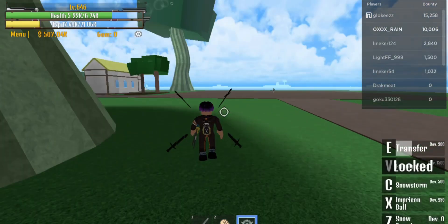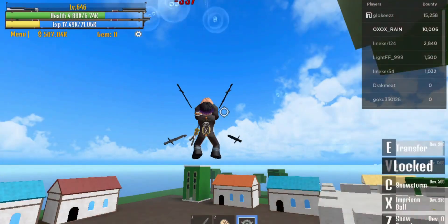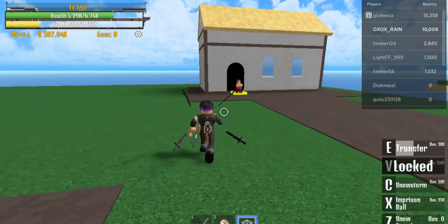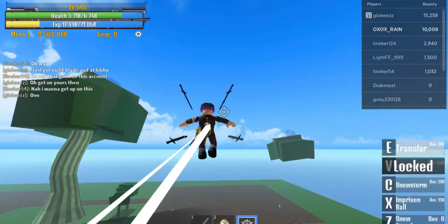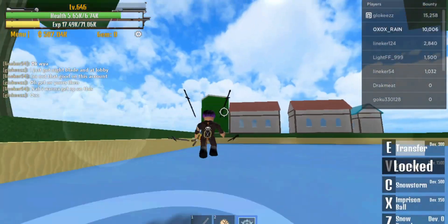I think this is Sabaody Park — the place where all the powers go before the New World. There's an NPC here. I don't know where she is exactly for Armament Haki.